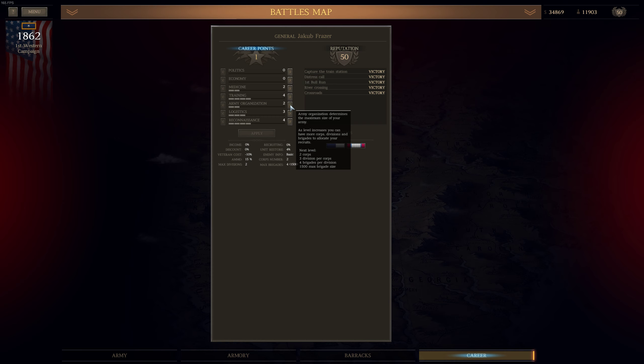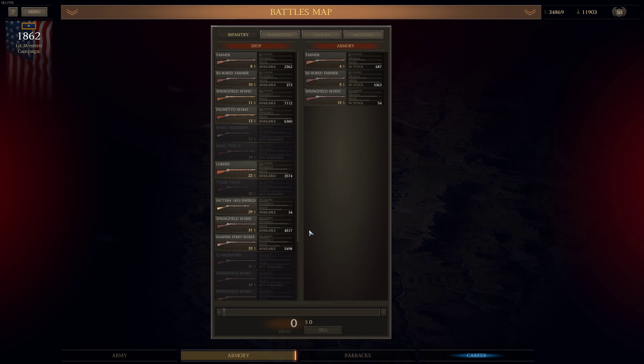First of all, let's go to the Armory. Those farmer rifles — we don't need them, reboard them. Additional 5,000 — that's a lot. For skirmishers, we could sell them; I want to create skirmisher troops. For cavalry, I have Sharps Model 1855 and Cook and Brother. I usually equip my cavalry with sabres. Also we have 3-pound howitzers.